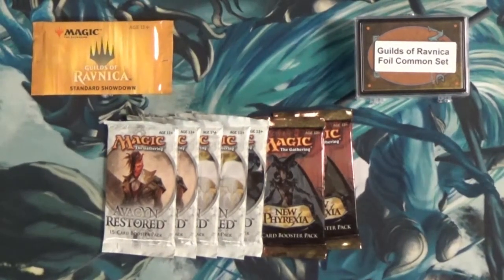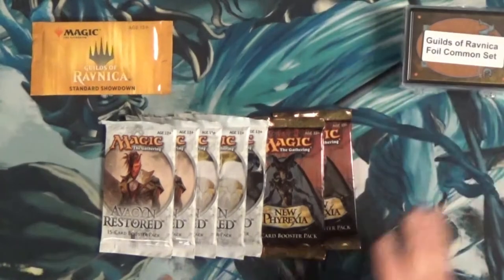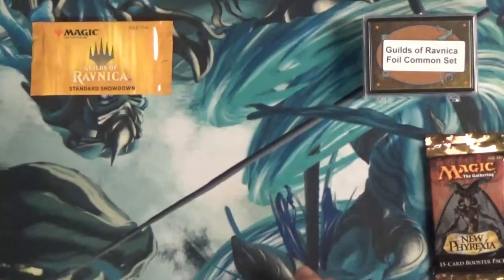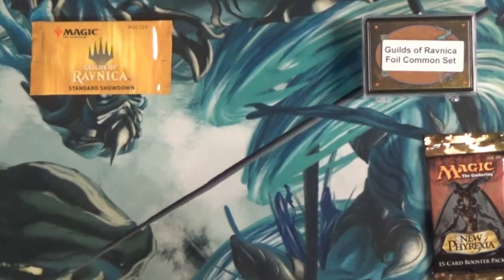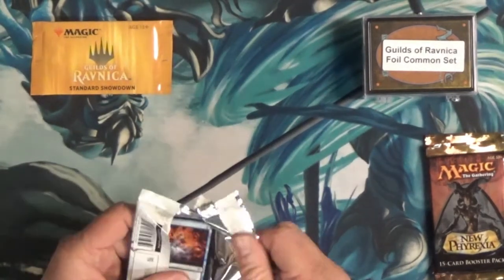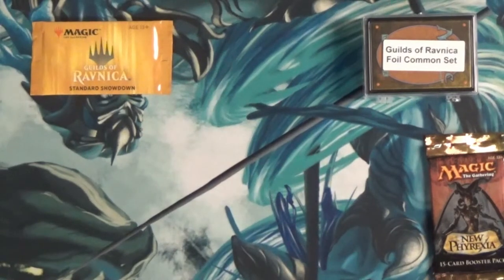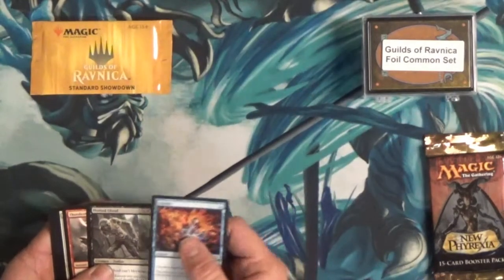We're going to get into these in a minute. What kind of stuff are we looking for out of Avacyn Restored? Well, there are about seven or eight cards over ten bucks. You're really looking for a foil Cavern of Souls — that's around $180. Also Craterhoof Behemoth, Avacyn Angel of Hope, and Tamiyo.